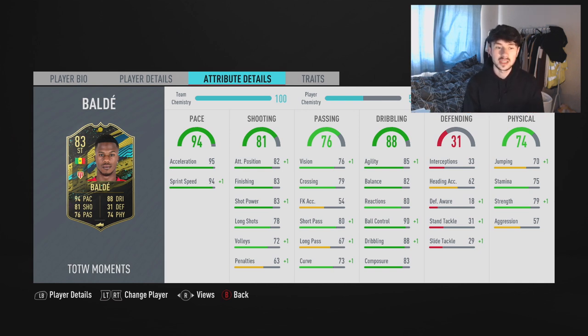Taking a look at his actual in-game stats, he has 95 acceleration and 94 sprint speed which looks very good. He has pretty poor attacking positioning at 82, 83 finishing, 83 shot power, 78 long shots — those stats look pretty bad at this stage in FIFA. His agility is 85, balance 82, reactions 80, ball control 90 — ball control at 90 is pretty good, dribbling at 88 is pretty good.